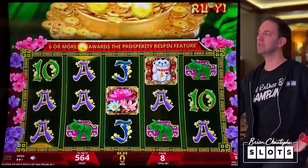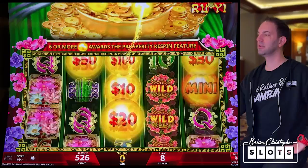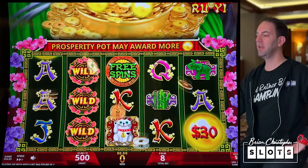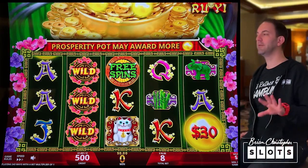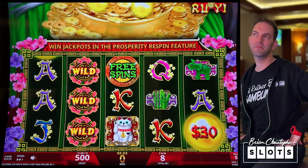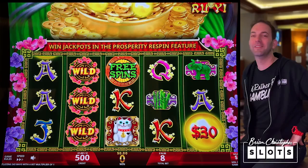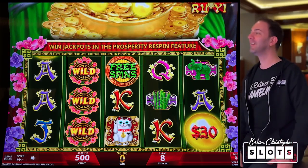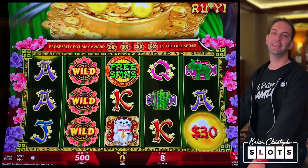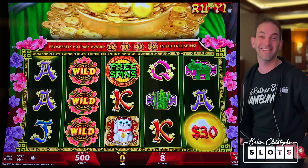Maybe that one would be good. Down to $1,000 — I think we call it right there. Do you guys think we should come back tomorrow and do the other version? That could be fun — let's do it, we'll give it a shot. Well, there you go! Had an amazing time here at Aguacaliente. Thank you for following and hitting that subscribe button. Come back tomorrow for another big video on Prosperity Link.